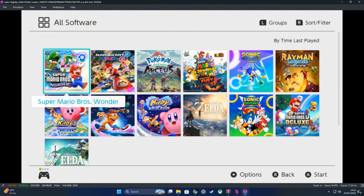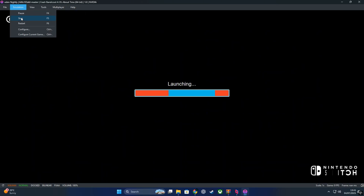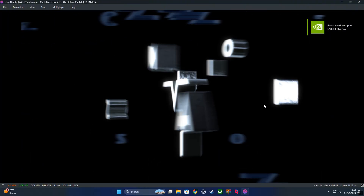Before launching the game, I made a couple of quick changes in the settings to improve performance. Under the speed limit percentage section, I set it to 150%, just to help smooth things out during gameplay. And in memory layout, I allocated 8GB of RAM to give the emulator a little more breathing room. With those tweaks in place, let's jump in and see how it handles.